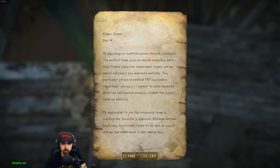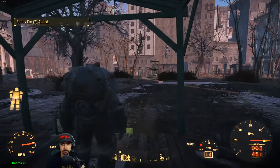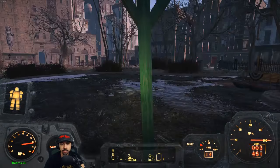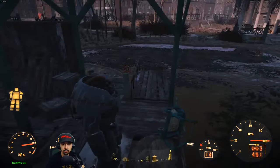Day 14: 'My psychological evolution seems to have stabilized. The medical team says my muscle mass has more than tripled since the experiment began. My neural efficiency has improved markedly. This particular strain of modified FEV has been a remarkable success. I appear to have received all of the anticipated benefits without the typical adverse effects. My application to join the research team is awaiting the director's approval.' It's confirmed - yep, it is. So somebody implanted some FEV and 14 days later - the Swan. That's crazy man.